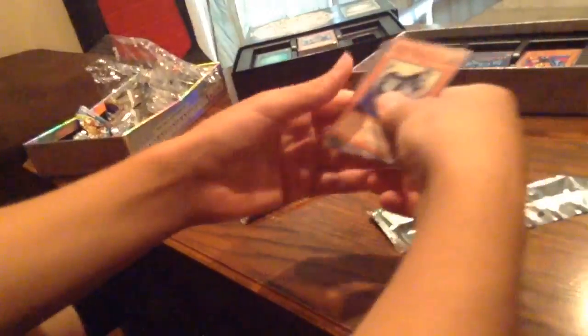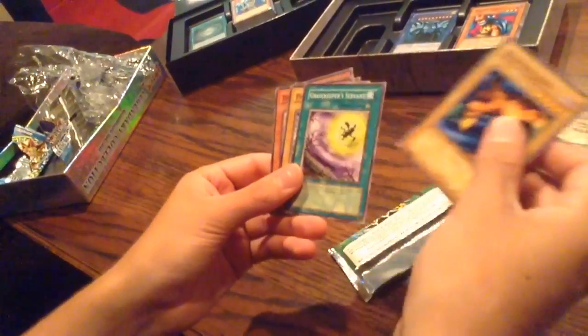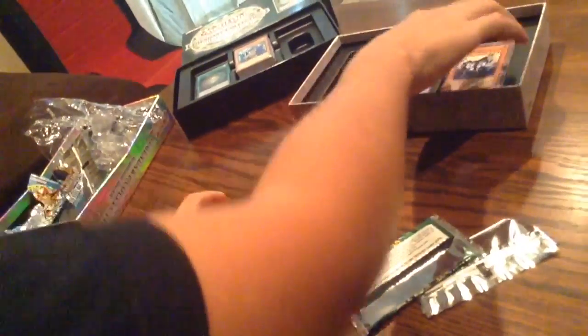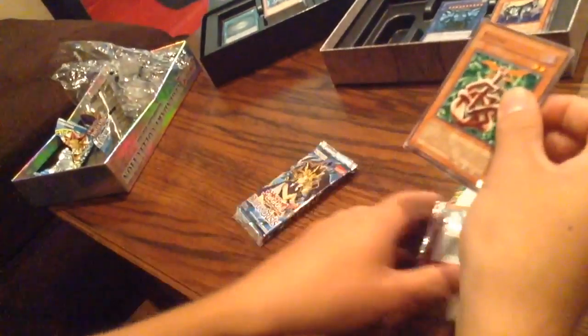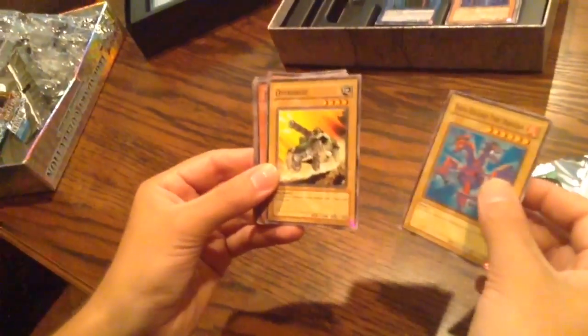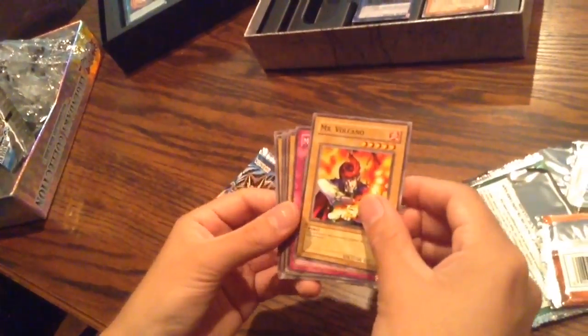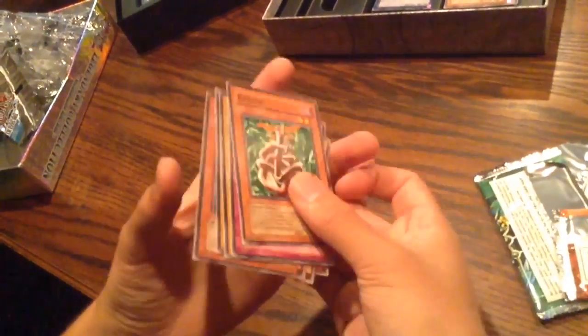Dark Zebra, Gaia Power, Luminous Spark, Chain Energy, Manga Ryuran, that's Whiptail Crow, Gravekeepers' Servant, Psychic Kappa, and Turtle Oath. Alright. Then Pharaoh's Servant pack: Kaisitai, Solemn Wishes, Twin-Headed Fire Dragon - though why is it Pyro, why can't it be a dragon? Overdrive, Hayabusa Knight - that's a pretty good rare. Mr. Volcano, Minor Goblin Official, Flame Champion, and Bubonic Vermin.